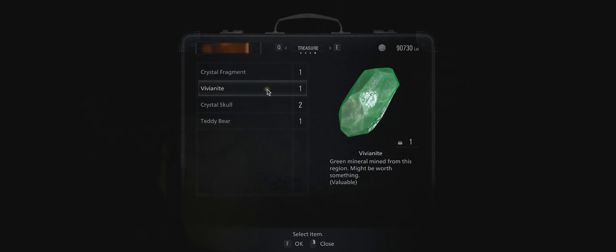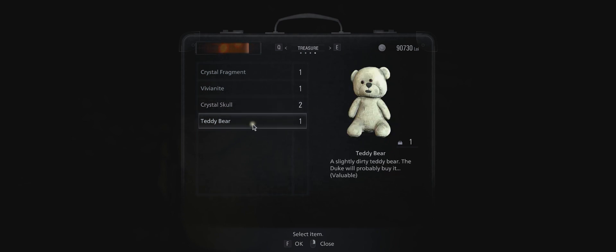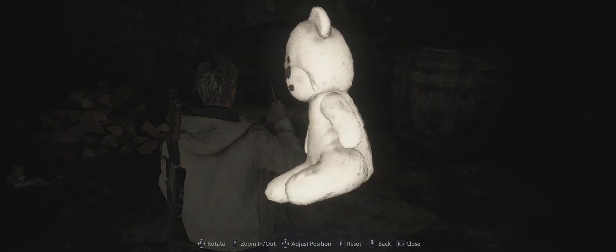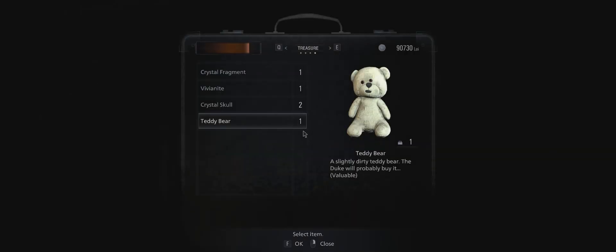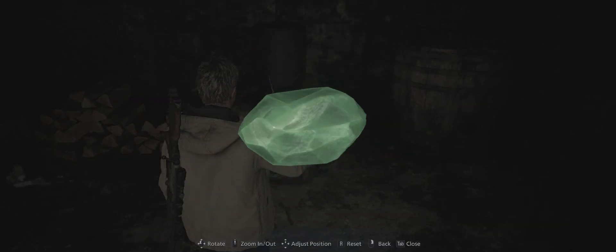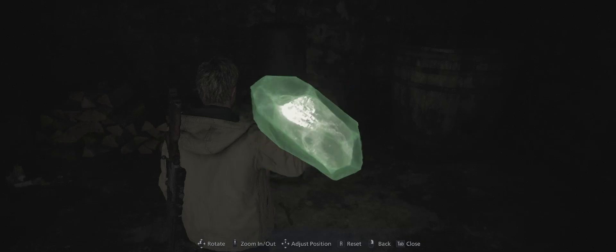It might be worth something valuable, so I thought I'd show you that. It's called Vivianite — a crystal — and you can trade it in over at the weapon store. I don't know exactly how much you'll get for it, but you'll probably get a ton of money. Even the teddy bear — let's examine that — no, nothing there. Can't do anything with that either.